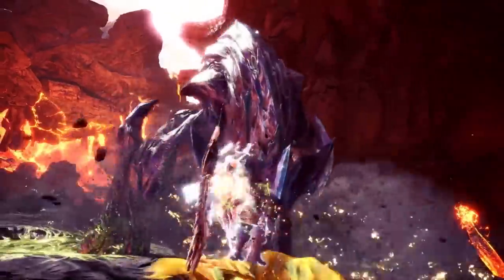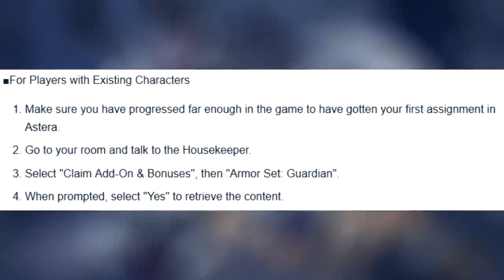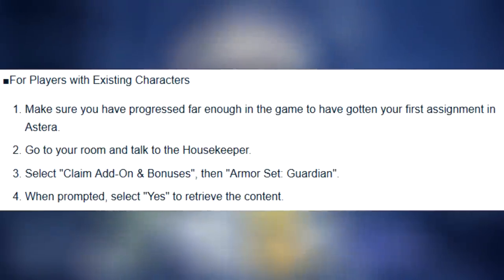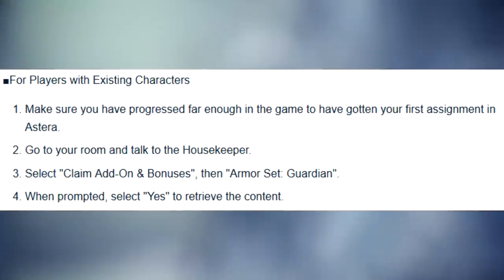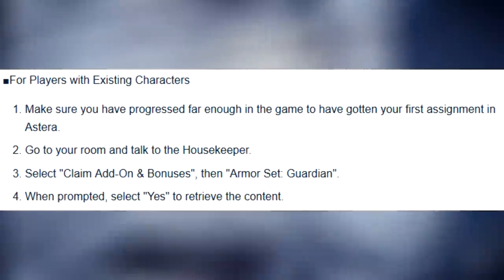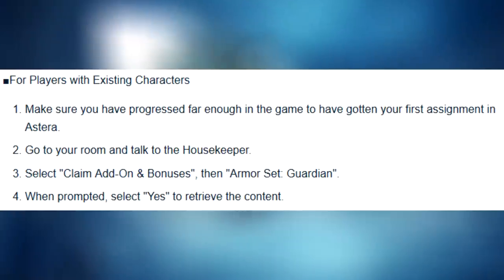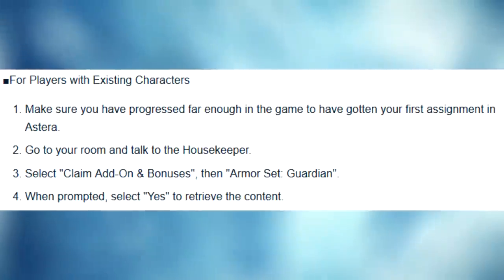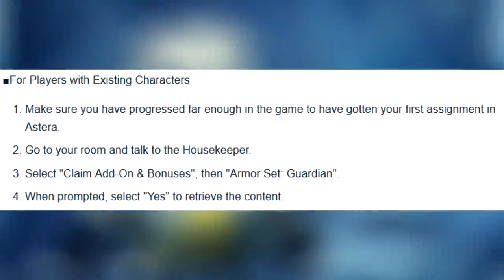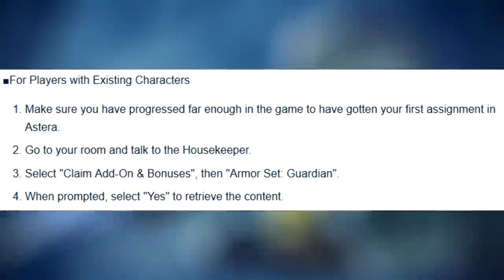This update will also give you some nice freebies, which I'll talk about in a moment. But if you already have existing characters in Monster Hunter World and want to get the Guardian Armor Set, you will need to make sure you have progressed far enough to have gotten your first assignment in Astera — which most of you have already done. You'll then go to your room, talk to the housekeeper, select Claim Add-on and Bonuses, and then select the Guardian Armor Set.